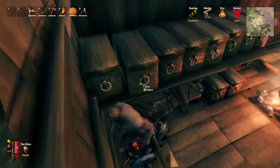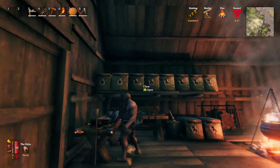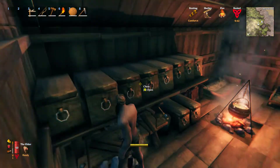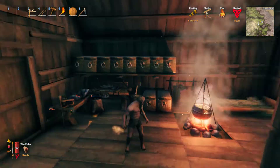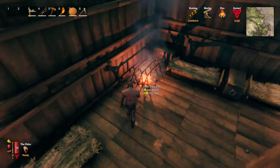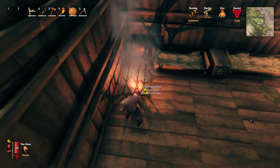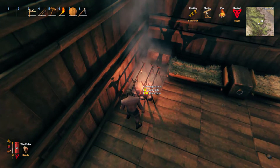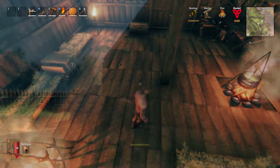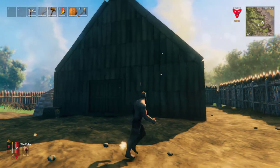Probably one of the best storage tips I got from my live stream is to put floor pieces one level up from where your workbench is and just put storage containers there — that's been one of my best space hacks. Another tip I got from Luke is that you can put more than one cooking station over your campfire, so now I can cook six things at once versus just two.